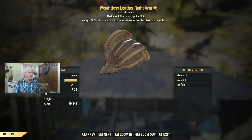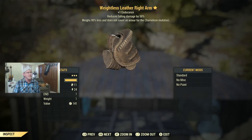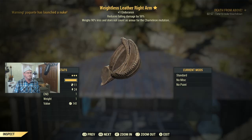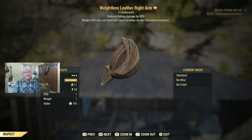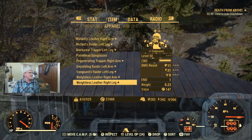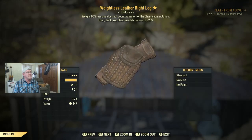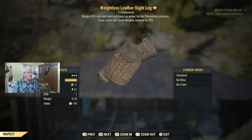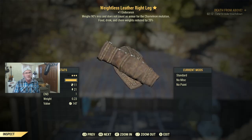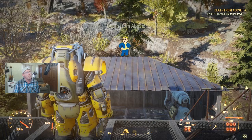We're down to the last two items — both are Weightless pieces. The first is a level 30 Weightless piece with endurance, 50% reduced falling damage, and it weighs 90% less. It also works with the Chameleon mutation, which requires you to not wear armor to be effective — except for Weightless pieces. The last item is a level 50 Weightless Leather Right Leg: plus one endurance, 90% reduced weight, it works with the Chameleon mutation, and food, drink, and chems weigh 20% less — which by itself is an awesome attribute.